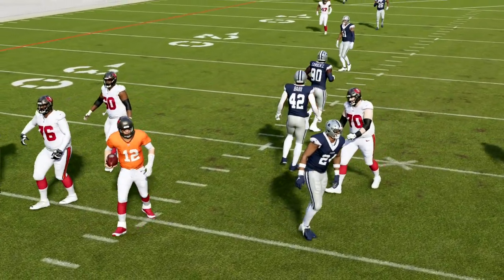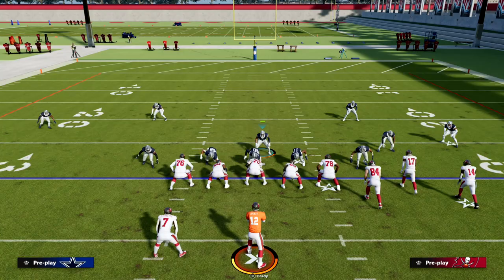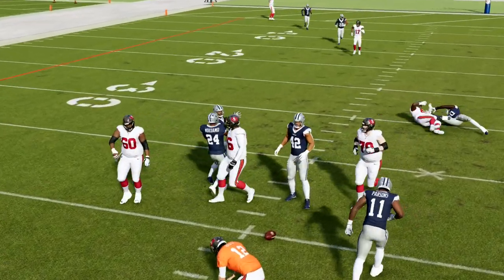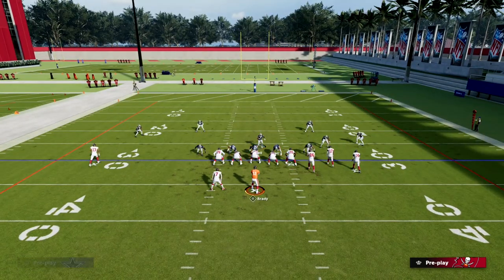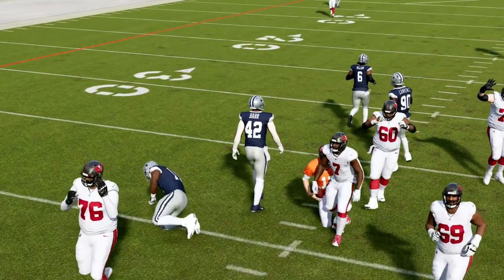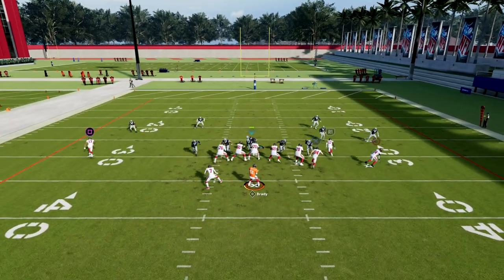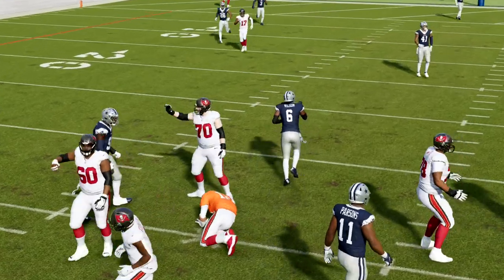The primary way people pass protect — specifically out of bunch and tight formations — is to block their running back to try to pick this up. But this actually makes the blitz even better. Against gun bunch especially, a lot of times the defender is going to loop around the running back whenever he's blocking, and we're able to get the sack.